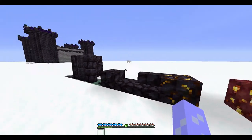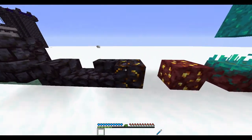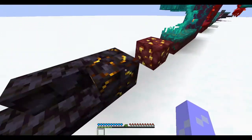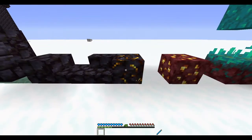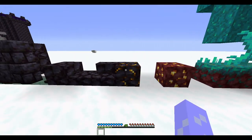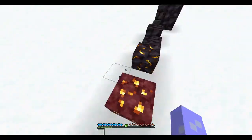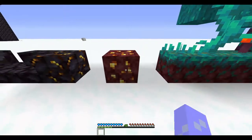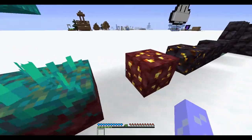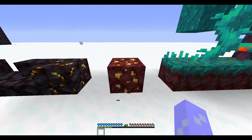This is called gilded blackstone. You can find it in bastion remnants and sometimes in the basalt deltas, which is a new biome in the nether. You mine it with a pickaxe and it gives you gold. Next is nether gold ore — it basically acts the same way as gilded blackstone, except it spawns in the regular nether parts, which are now renamed as nether wastes.